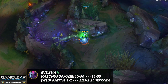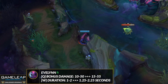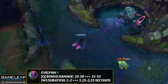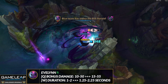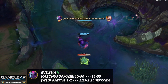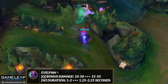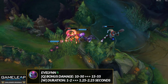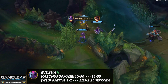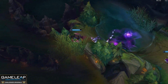What about some other junglers? Well, Evelynn is getting buffed in 12.20 — the Q marked bonus damage you deal when you mark a target is going up by 5 base damage. And your W's charm duration is going up by a quarter of a second at later ranks. In the mid to late game when you scale and start one-shotting everyone, enemy champions — particularly those with Merc Treads — will be charmed for a little bit longer, allowing you to get your full damage combo. That's why Evelynn has moved up from B tier into underrated.